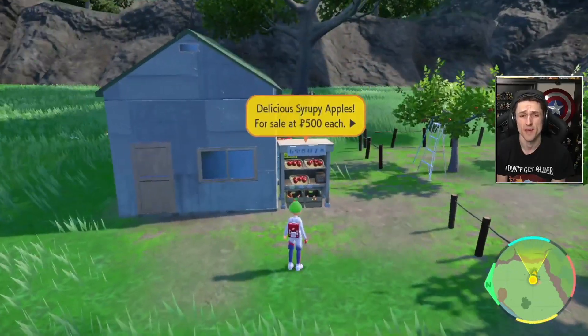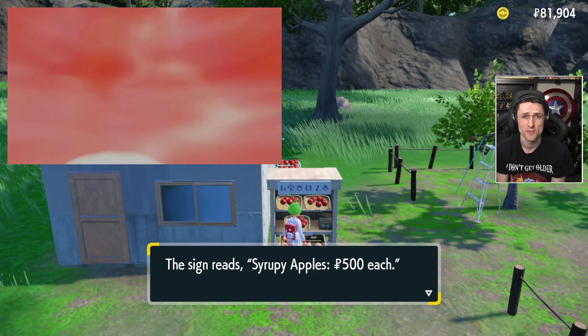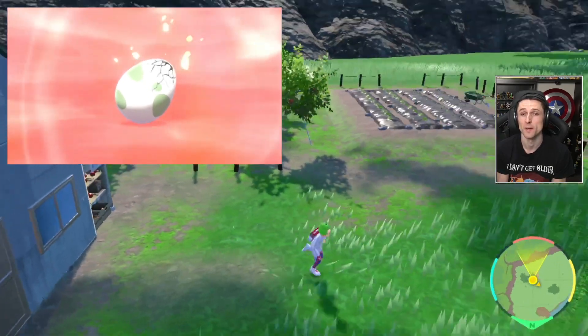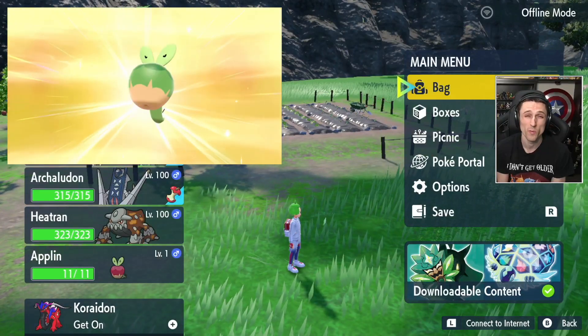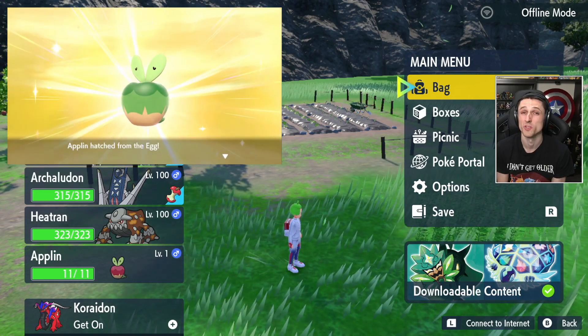Yo, what is up guys? Welcome back. Today we're going to be evolving our Applin all the way up into a Hydrapple. I've not seen much of it, but now I have the Syrupy Apple. I'm going to evolve my Shiny Applin, which I got all the way back in Sword and Shield via Masuda, and see what its evolutions look like shiny.